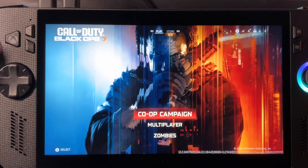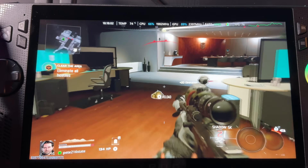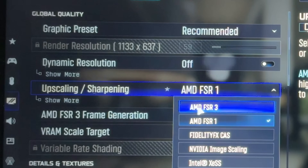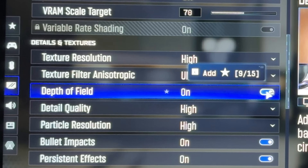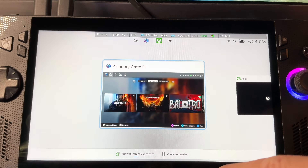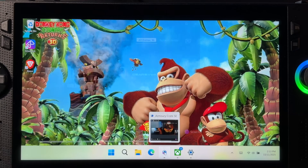Hello everyone, Pete here. Even though Call of Duty is pretty divisive nowadays, there's no denying that the latest Black Ops 7 is still one of the biggest releases of the year — day one on Game Pass, no less. Let's show you how to get the very best settings in the game for the Xbox Ally and Ally X, ROG Ally and Ally X, and this will work for all Windows-based PC handhelds like the Legion Go as well. Plus I'll share how much of a difference in performance there is between playing in the new Xbox fullscreen experience compared to just launching from the Windows desktop.